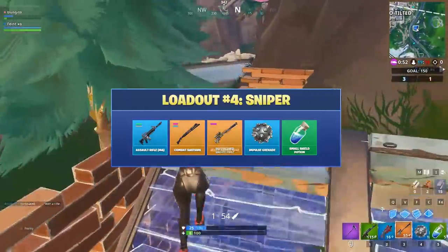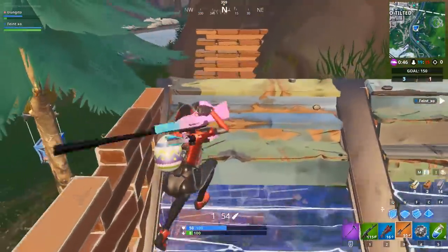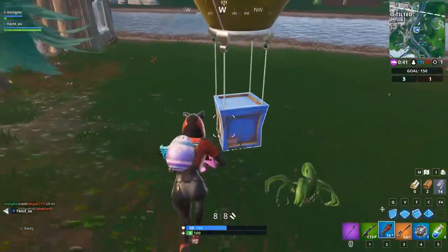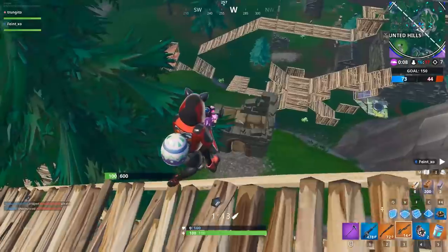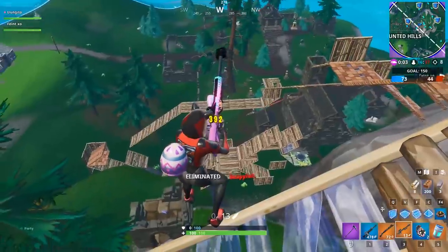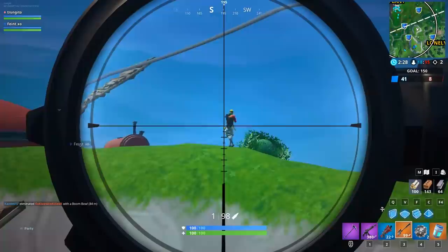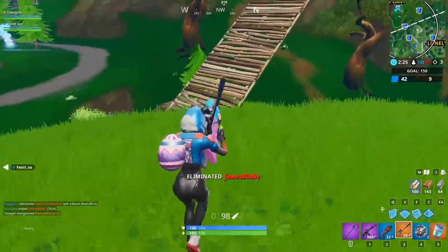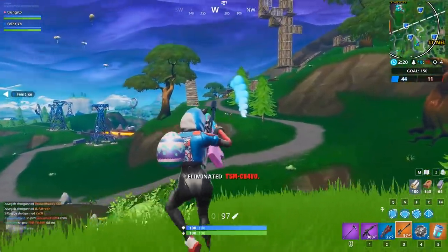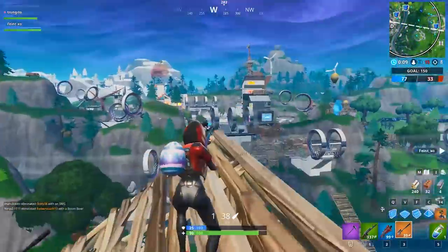Our fourth loadout is perfect for those who prefer sniping over close quarters combat. If one of your favorite things in Fortnite is hitting satisfying headshots with snipers, this loadout is for you. The loadout is built around your sniper, so let's start with that. Ideally, you want a heavy sniper — they do the most damage by far and are the only weapon that can breach any wood, brick, or metal in one shot. The silent sniper does have its value though, because if you're good at hiding it, it can be hard for opponents to tell where you're shooting from. In the end, it'll probably just boil down to whatever you can get your hands on.